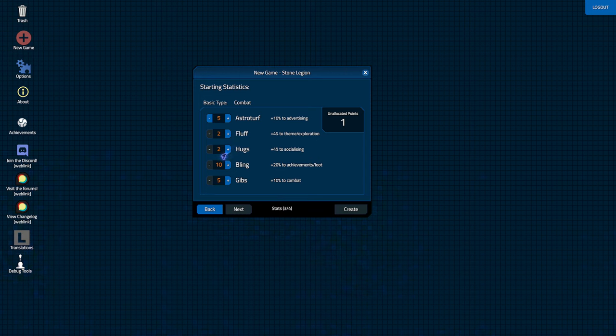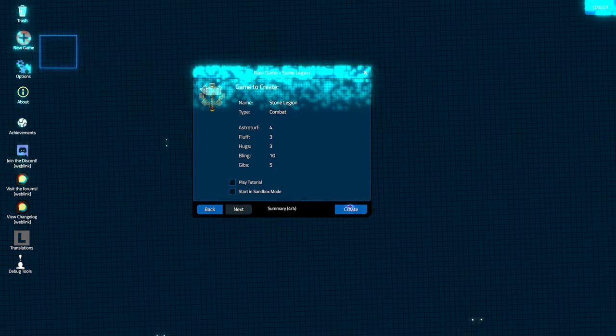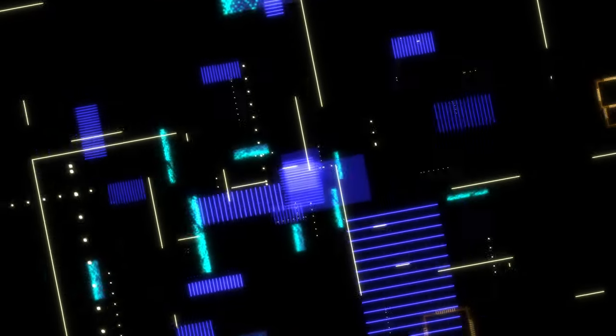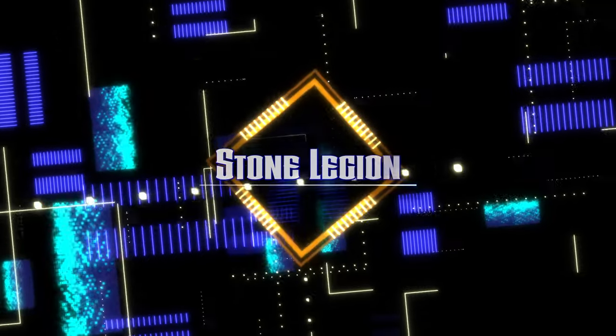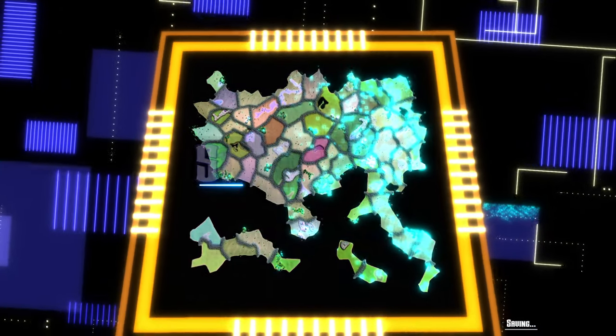We'll put some into advertising. Let's put one less there and get theme exploration and socializing up just a little bit more, so not everyone is a total loner. And there you go — we can grade our game. Then it has this cool intro. And there's our world — look at all the different islands here.